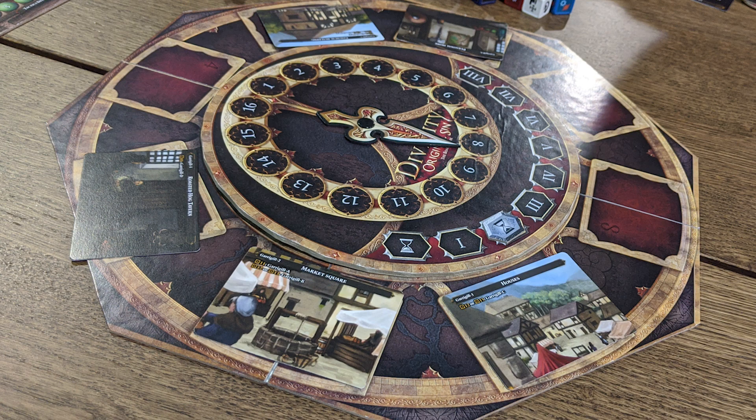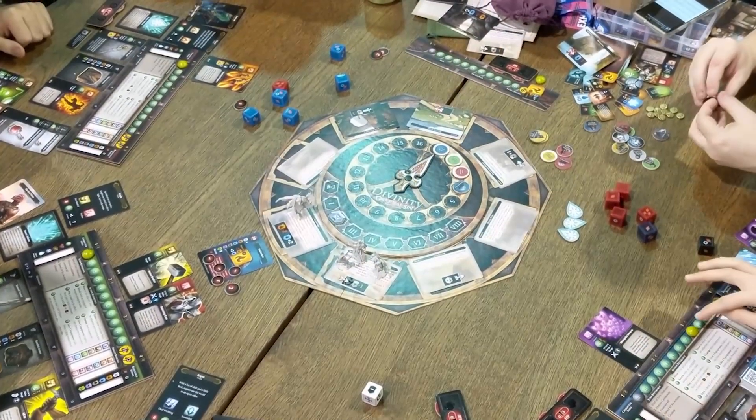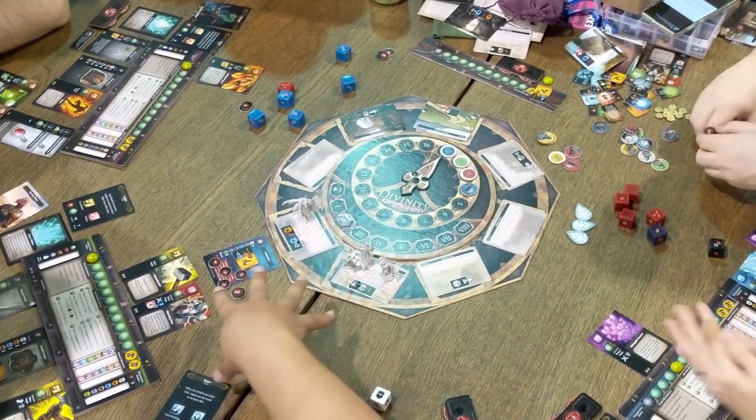In the first phase, everyone can go out and explore one of those locations, which are cards. Then you'll take turns reading the backs — there'll be some story, something might happen, and then generally there's probably going to be a combat encounter.